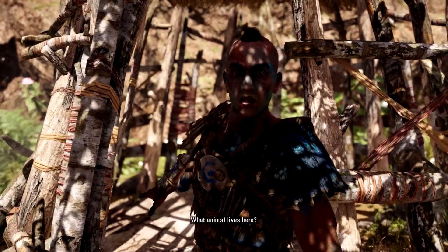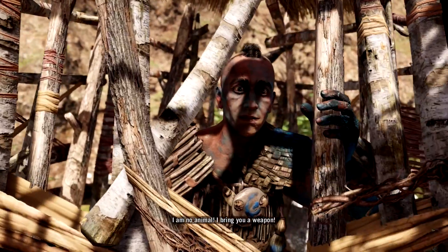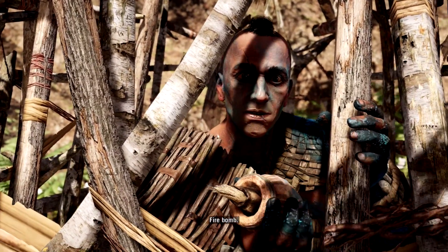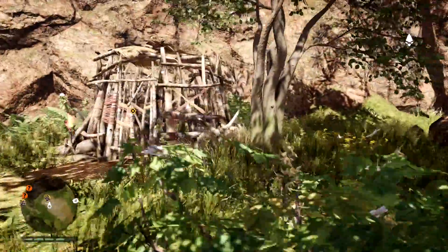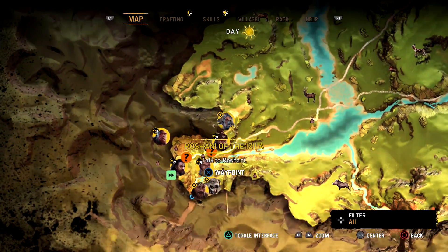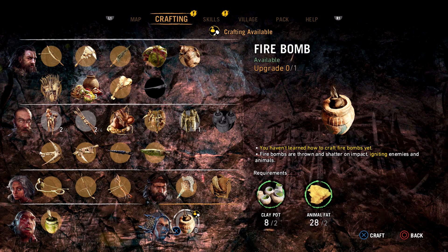Alright, we are shoving him in a cage. I thought we were gonna put him in the cave. Why doesn't he escape? He's probably claustrophobic - they probably still don't know what claustrophobia is. I literally put him at the edge of my base. Alright, what can I craft? You haven't learned how to craft firebombs yet. Firebombs are thrown and on impact damage enemies and animals.